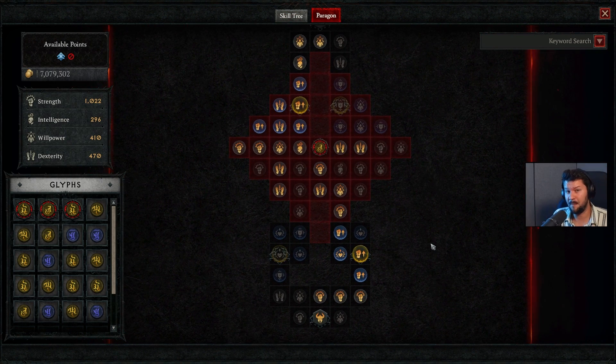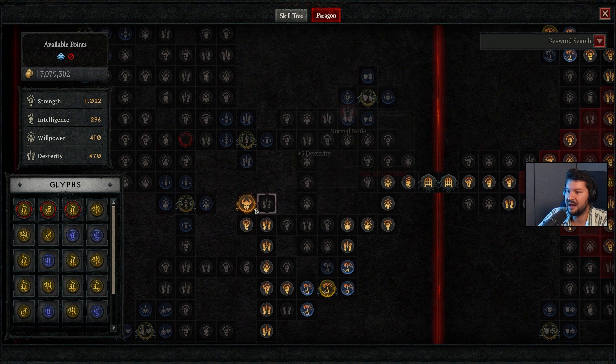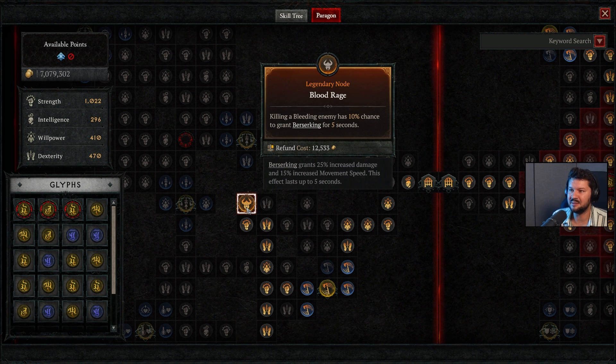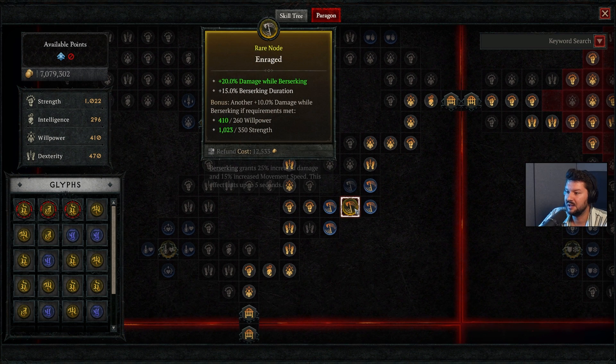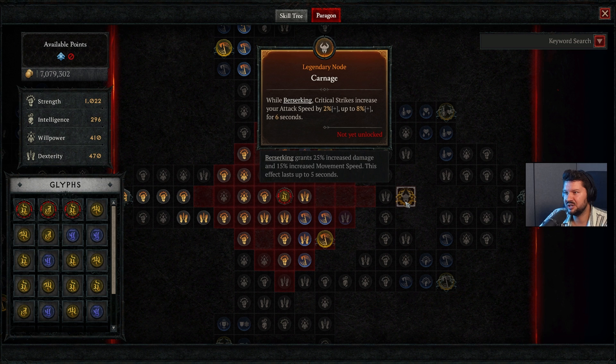Moving on to the paragon board — this is where the true power comes in. The first board uses blood feeder: for every amount of dexterity purchased nearby, you gain increased damage to bleeding targets, since you're always applying bleed with rend. We also have crowd control bonuses, giving almost 50% increased critical strike chance and damage against slowed enemies. Blood rage gives a 10% chance to grant berserking for five seconds when you kill a bleeding enemy.